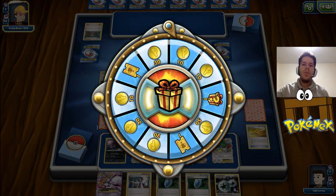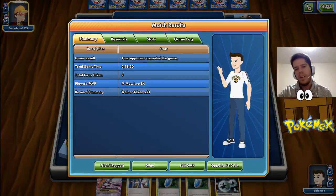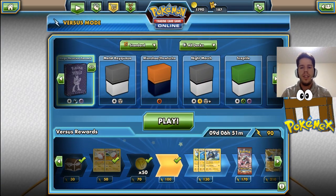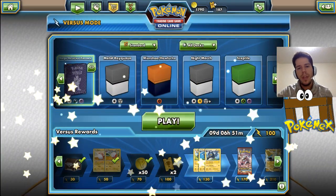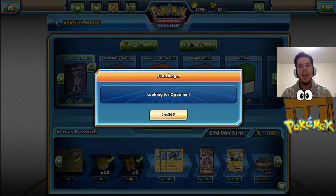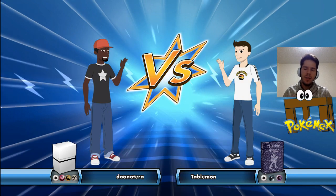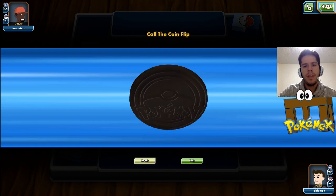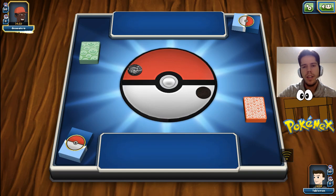He concedes. I guess he assumed I had the DCE. Maybe he didn't even think of that possibility, but that was definitely very scary towards the end. Even though I pulled it out, those turns he missed the DCE - if I didn't have my own last DCE and that last Darkness energy, I would have never been able to deal enough damage to KO a Shaman. He would have simply been able to cycle through them and win. Using that Sycamore was definitely a bit aggressive, because I made my deck thinner than my opponent's.